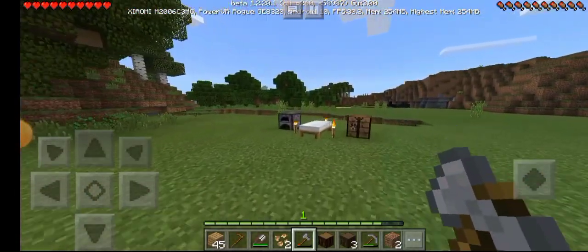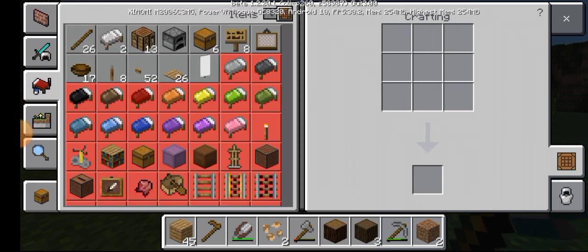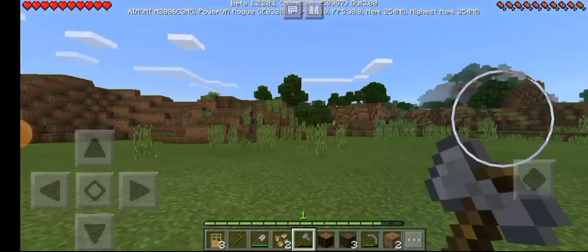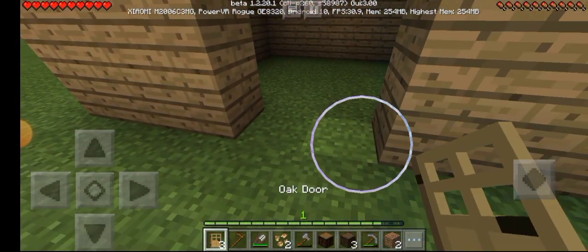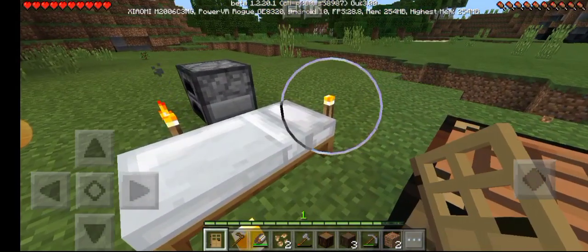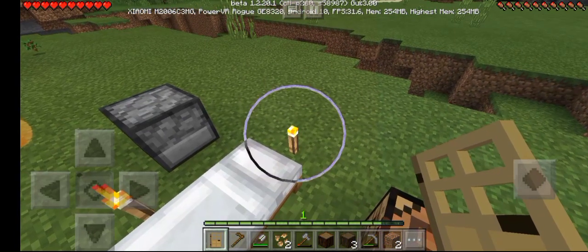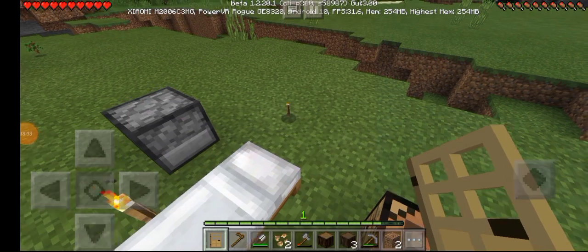Let's go make the door real quick. I'm always going to use quick bolt — I don't have time to just press and craft manually. Okay, bop, bop — yes. Now we need the torches. Uh-huh, stop, thank you.